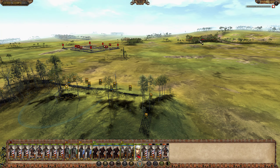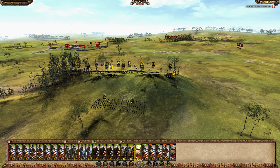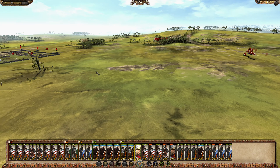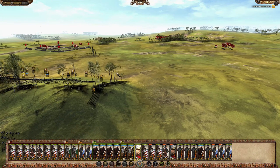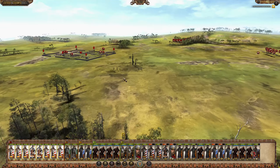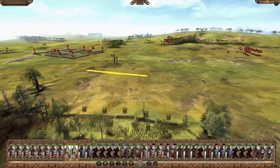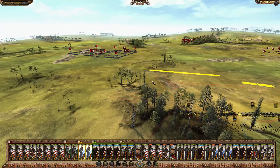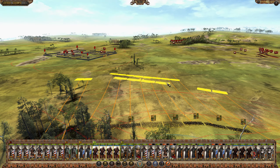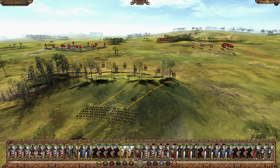Enemy reinforcements over there, there, and there. I'd expect they're going to merge up. I'm thinking about it — I don't want them all heading into the encampment. So we need to advance. I need to engage them out in the open. Come over and try to catch them.